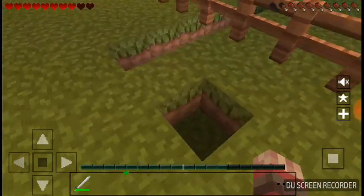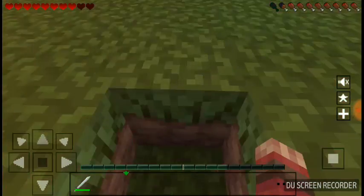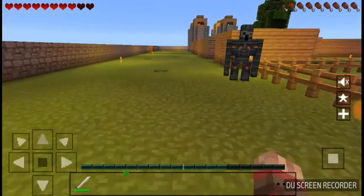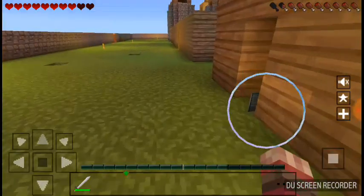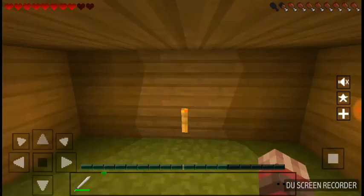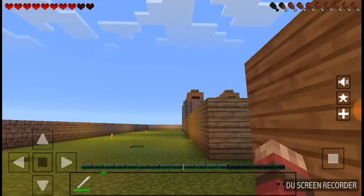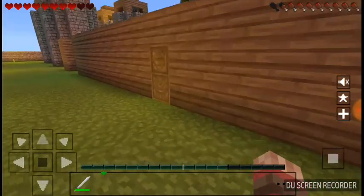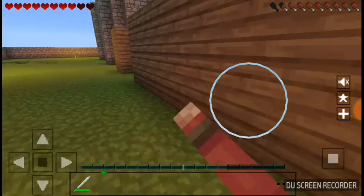So as you can see, this is one of my maps. The villagers could get in and out of my house — I'm seriously regretting building that. Anyway, this is one of the friendly iron golems. Hi, friendly iron golem! Down another door, and this is just one of the local houses.